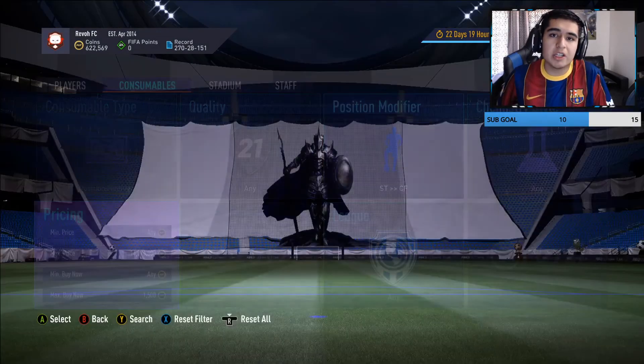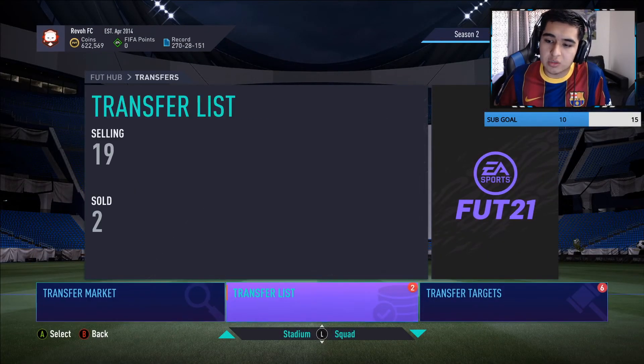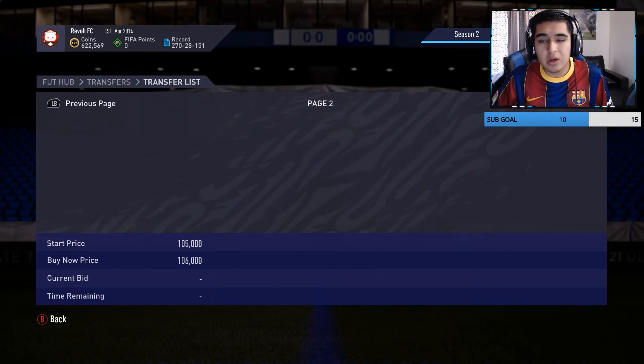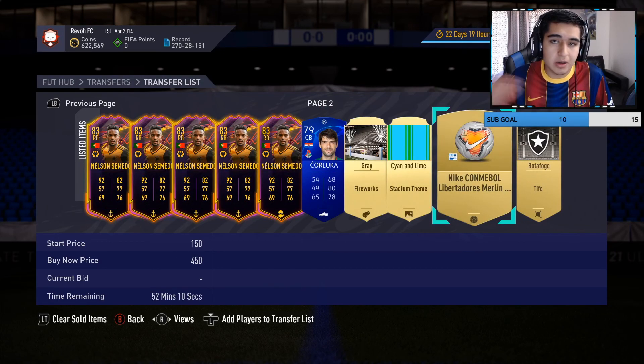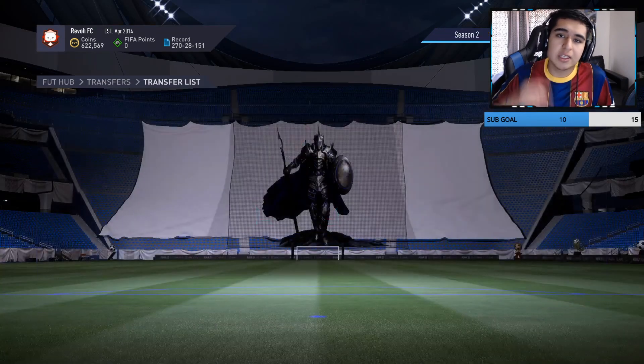So that's the video guys. In order: cam to center mid, CDM to center mid, left mid to left wing, left wing to left mid, and then striker to center forward is last because it doesn't pop up as much — though it does sell for a lot. Make sure you subscribe, follow the Twitch, and join the Discord. We're opening rewards tonight on Twitch if you want to check that out. Hope you enjoyed the video — let me know if it works for you. See you guys next time, peace.